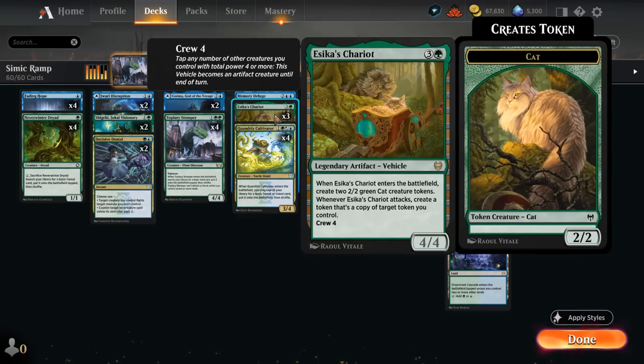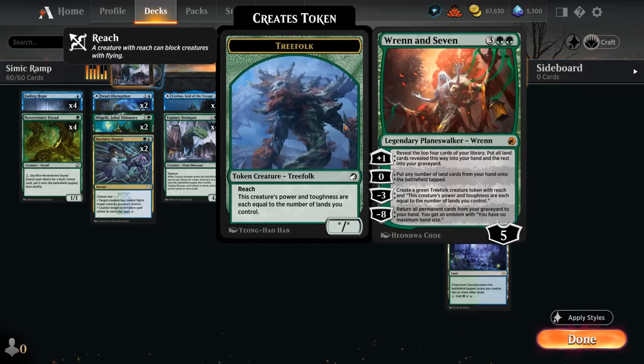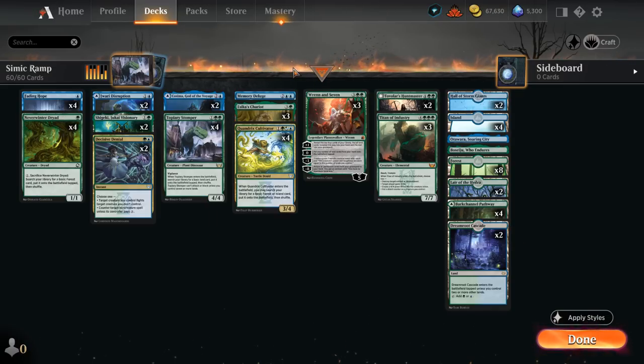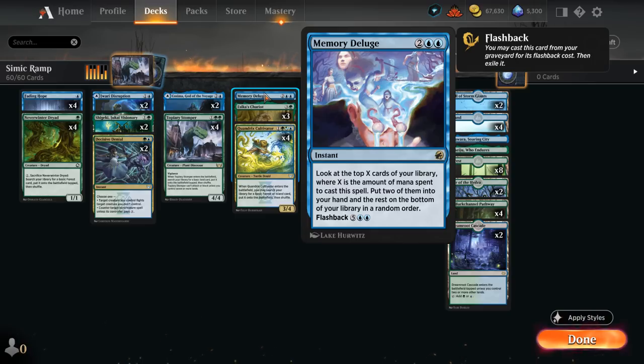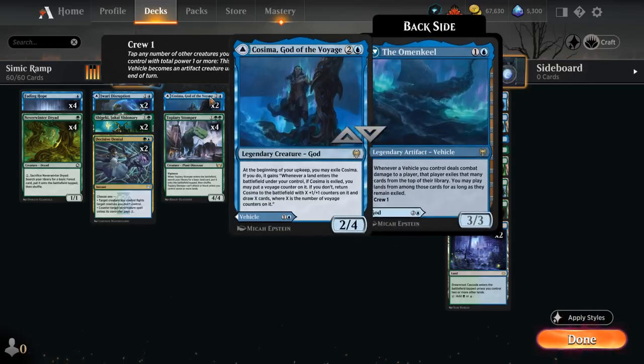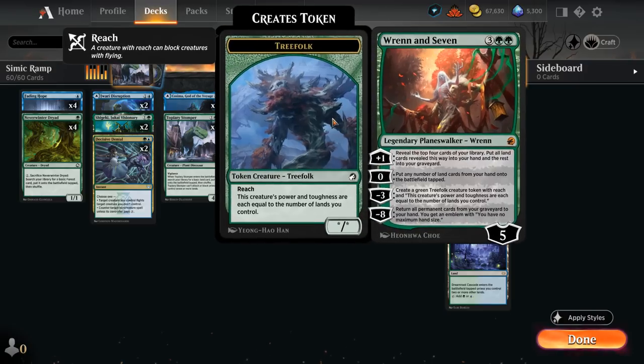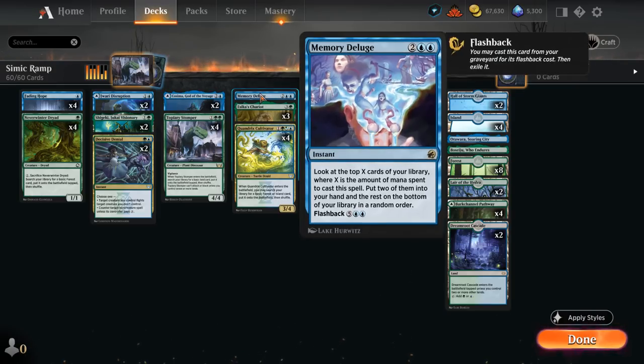Chariot is also great, helping us stabilize by making a few Cat tokens, and can even copy Treefolk tokens from Ren and Seven. The sequence of an early Chariot followed by Ren and Seven remains one of the best in Standard, as long as the opponent doesn't have a Brutal Cathar to exile our Treefolk tokens. We're playing only one copy of Memory Deluge since we don't want too many cards that don't affect the board — especially with Stomper not being able to block right away — but Deluge can be a nice card advantage source in grindier matchups, and we can flash it back or mill it with Visionary or Ren's plus ability.